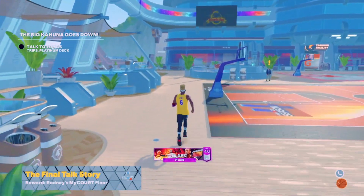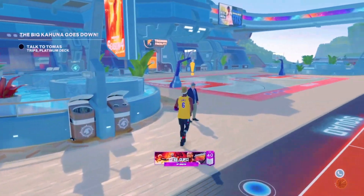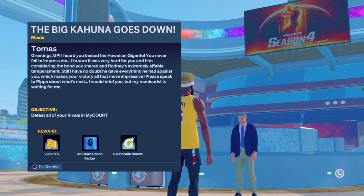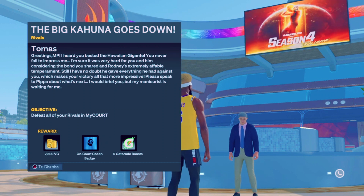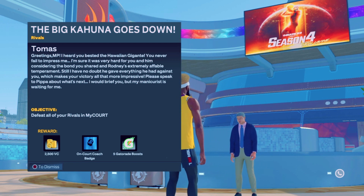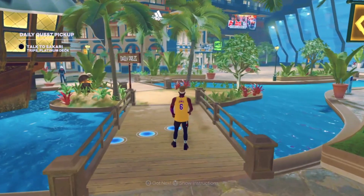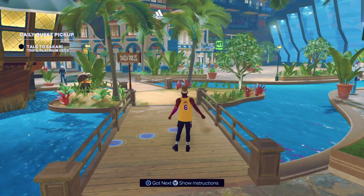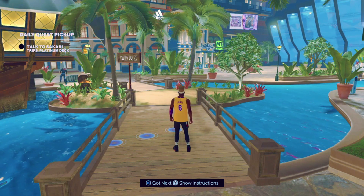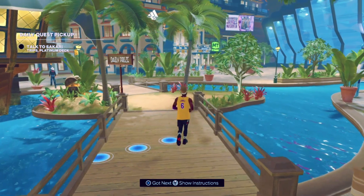Let's go to the billionaire below the Gatorade court and see what he has for us. We're gonna get 2500 VC, the On Court Coach badge, and five Gatorade boosts. There you have it — Takeover Decelerator, two hours two times XP, the On Court Coach badge, and 9000 VC total.